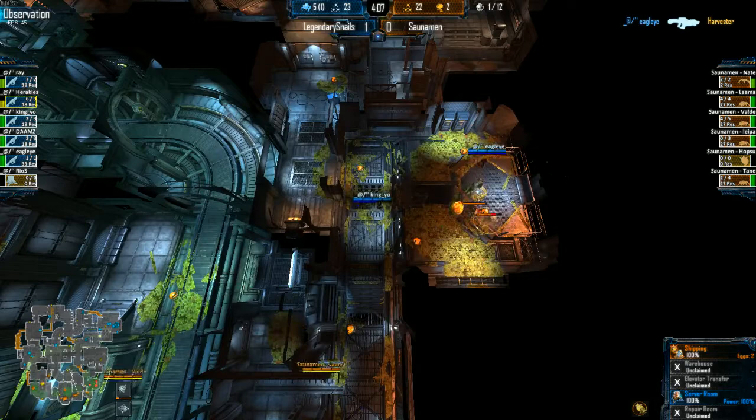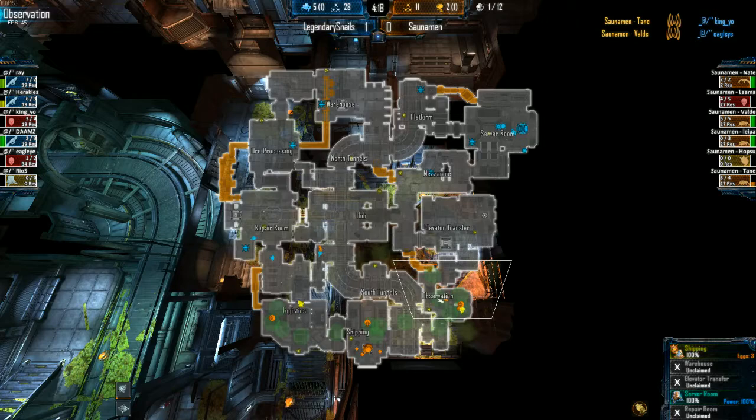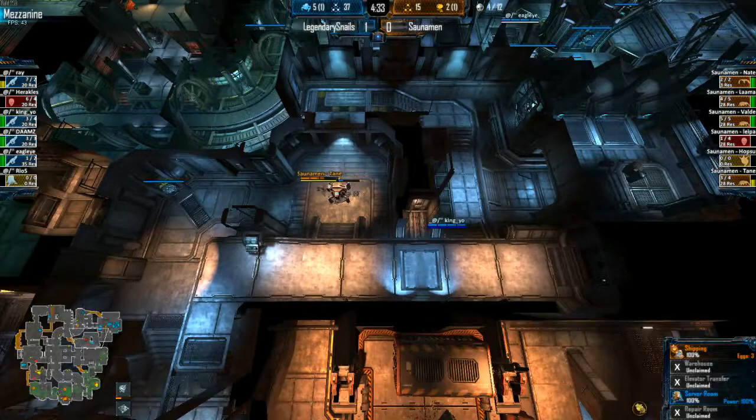Eagle Eye and King Yeo now moving into observation. Lama coming around the corner, getting killed. Eagle Eye — nice job in Ops again. They lost the Harvester but redroped, it's okay. I think they need to focus a little bit more on resource fighting. Snails are sitting on five comfortable RTs and they're not really zoning that hard. Skulks now moving in through north tunnels on Monomeza — pretty good.